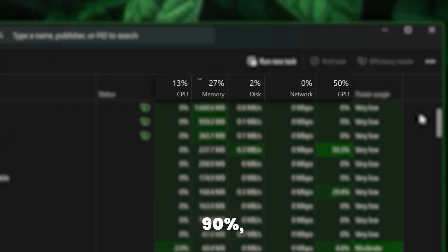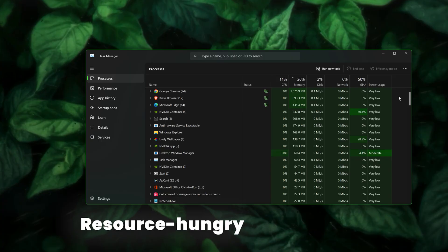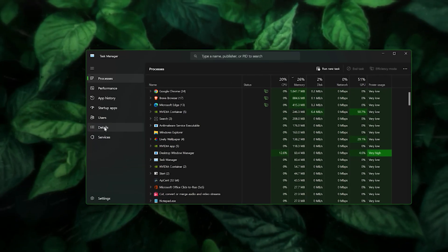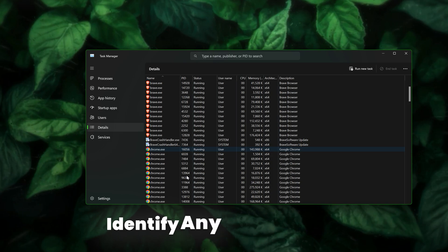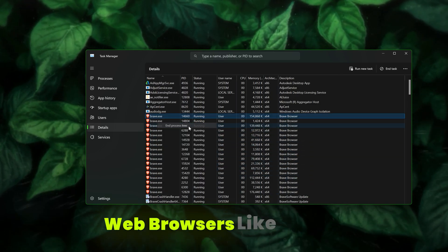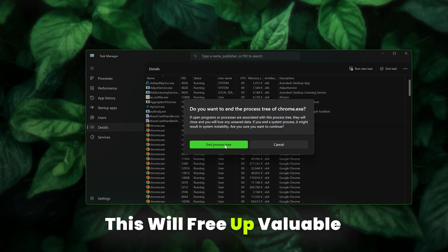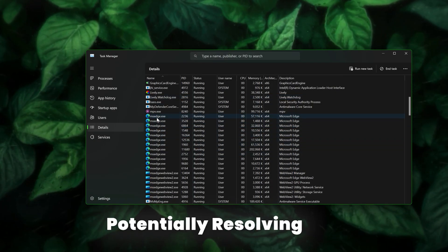Ideally, none of these should exceed 90%. If any do — especially if they turn red — it's a strong indicator that resource-hungry applications are causing the blackout. Note which applications are consuming the most resources, as these may need to be closed while gaming. Go to the Details tab in Task Manager, identify any non-essential background processes — common culprits include web browsers like Google Chrome or streaming apps — then right-click each and select End Process Tree.